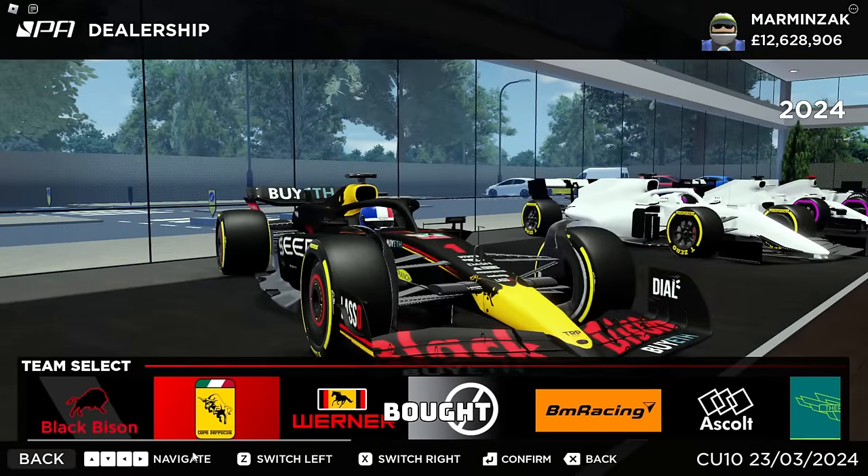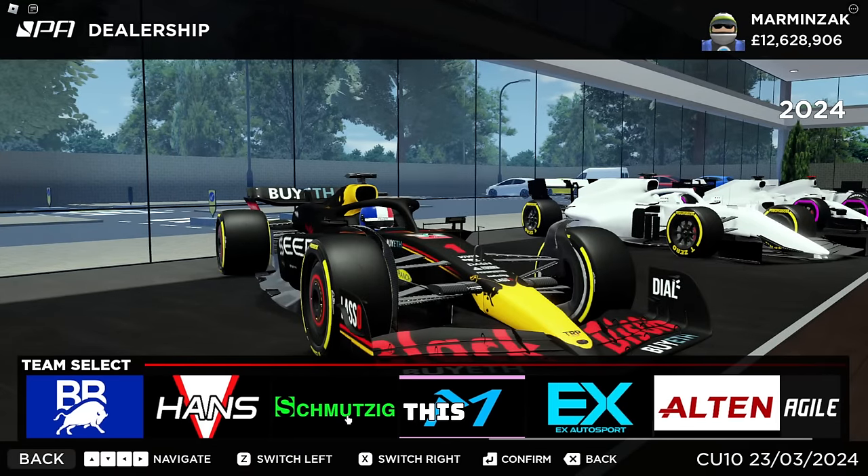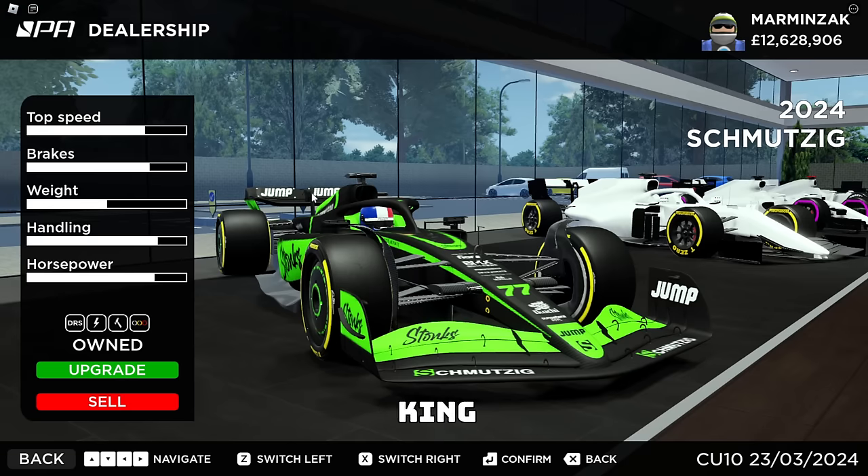I've also bought one of the slowest cars. This is the Green King Stonks car. As you can see, it doesn't have that thing that Red Bull has. It's really nice to see some difference between each car.